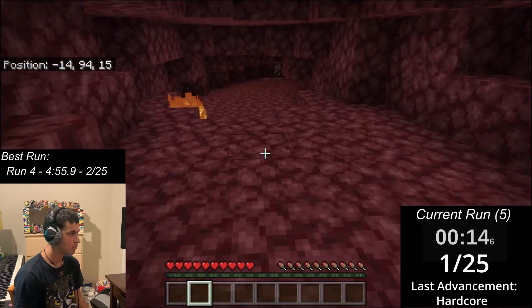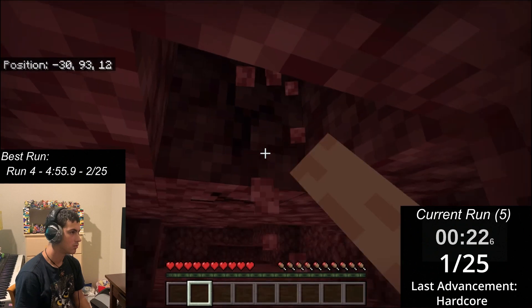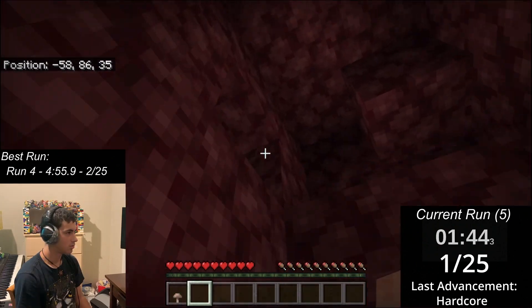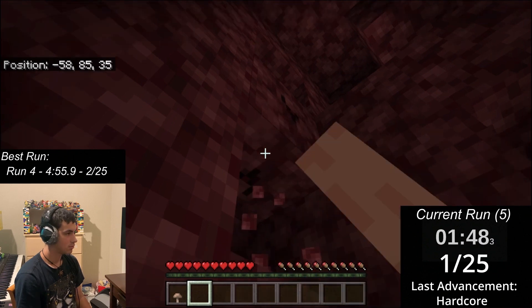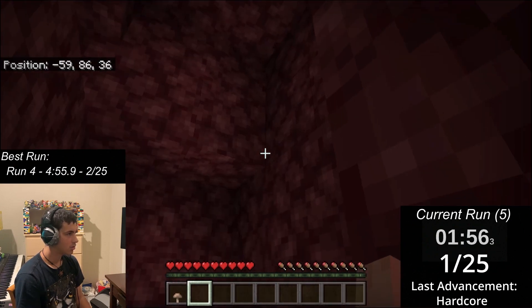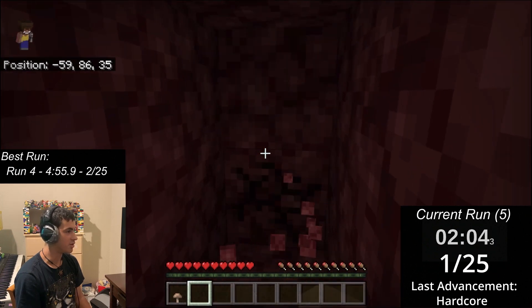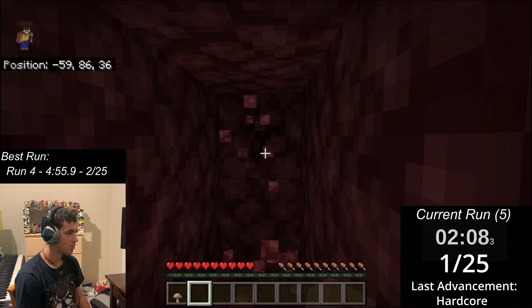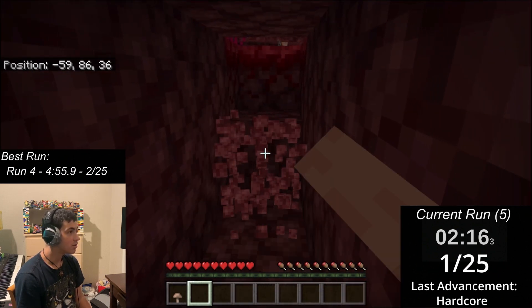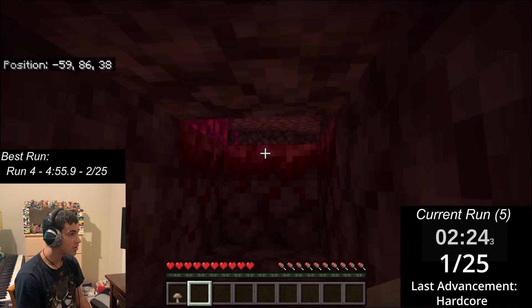Run 5 began as I spawned in a cave. I was free from dangerous mobs like ghasts and piglins, but could easily be stuck with no way out and be forced to mine a tunnel with my hand. Tunneling in the nether is dangerous because of the lava gaps. Regardless, I continued onward and quickly found myself at a dead end. Despite the risk, I decided to tunnel as I heard some mob sounds, and I was rewarded by finding a crimson forest, which meant easy access to wood. But then I realized the area was filled with hoglins and piglins.